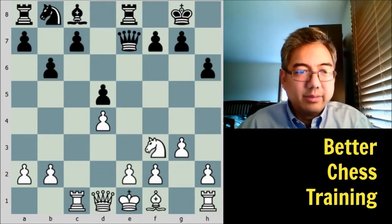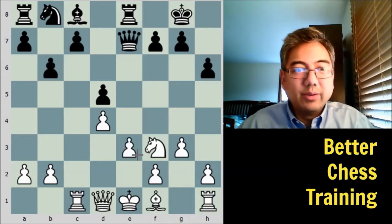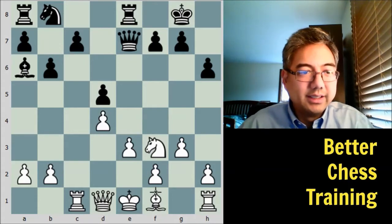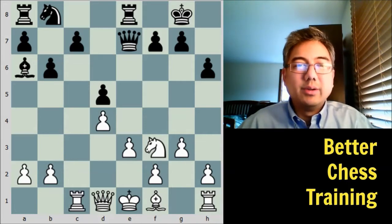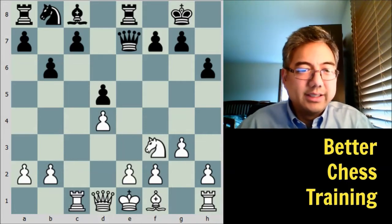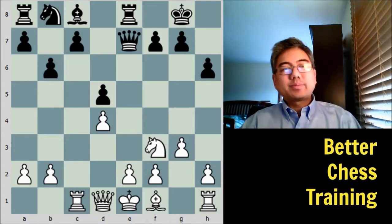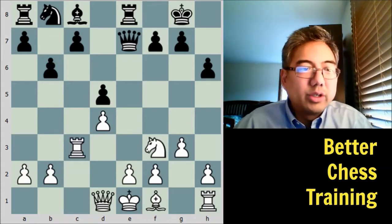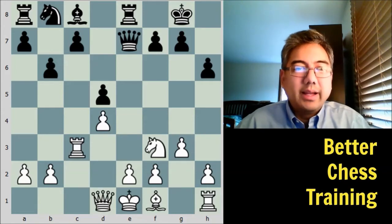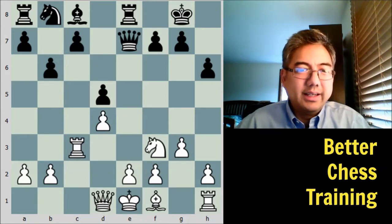Going back to the game — if instead white plays e3, we again have light-square weaknesses and then bishop to a6 trades off this bishop, which was the reason we played b3. In anticipation of that, Seirawan played a very strong move here — rook to c3. This was a novelty at the time. Seirawan explains that Victor Korchnoi, who was helping him prepare for this game, came up with this idea.